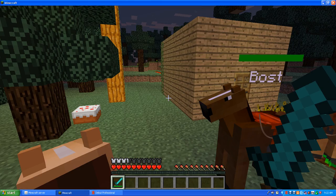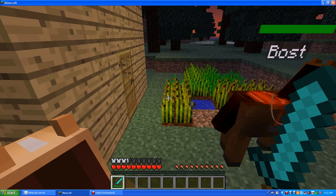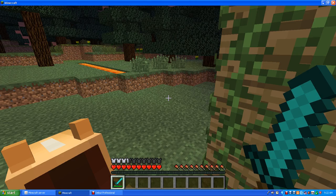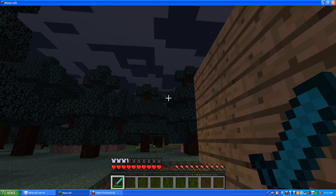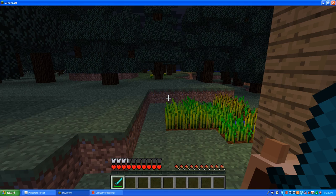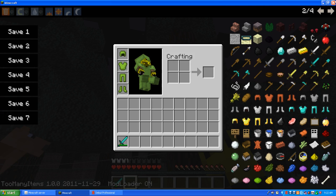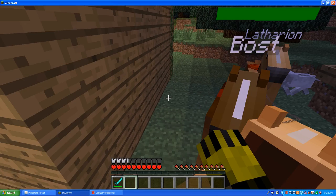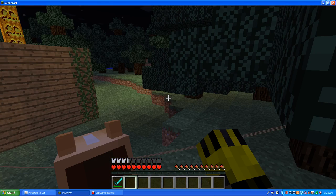So yeah, this is my house. Although, I'm having a problem — my horse in the MoCreatures mod, I cannot get off it. I am right-clicking on its saddle and nothing is happening. I did it with no hand, I did it with a saddle in hand. It just didn't work, unless if I get on top of something else.